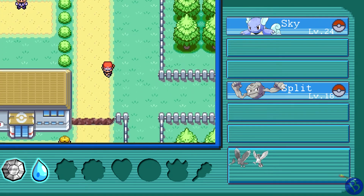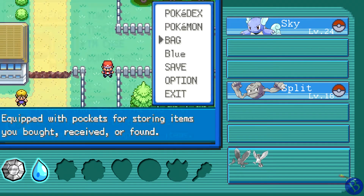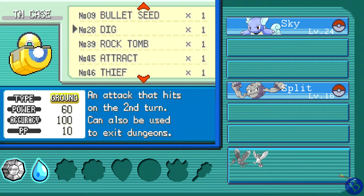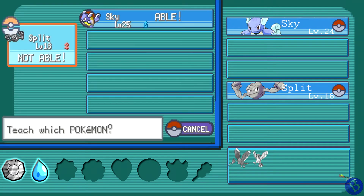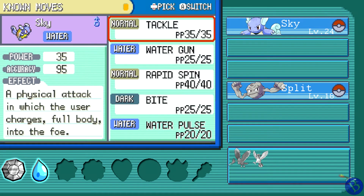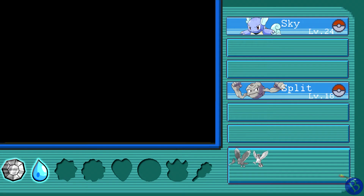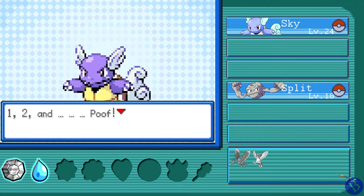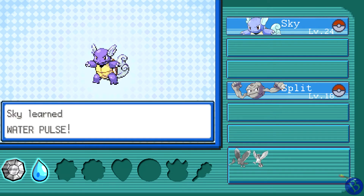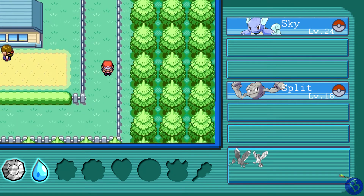We must adventure on and not be held back by our sorrows — we have to venture forth and discover new Pokémon. I didn't realize our TMs were in a different pocket — that's kind of dumb, I didn't even know. Let's teach Water Pulse to Sky. We'll get rid of Tackle. There we go — all right! I've engraved this data into my brain. What are like Pokémon computers or something? Why do you stick a disc to their face for them to learn things? That's just silly.